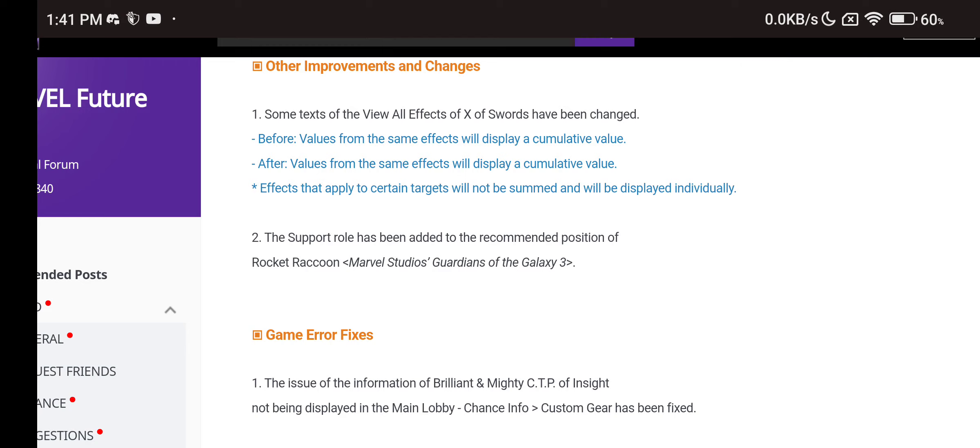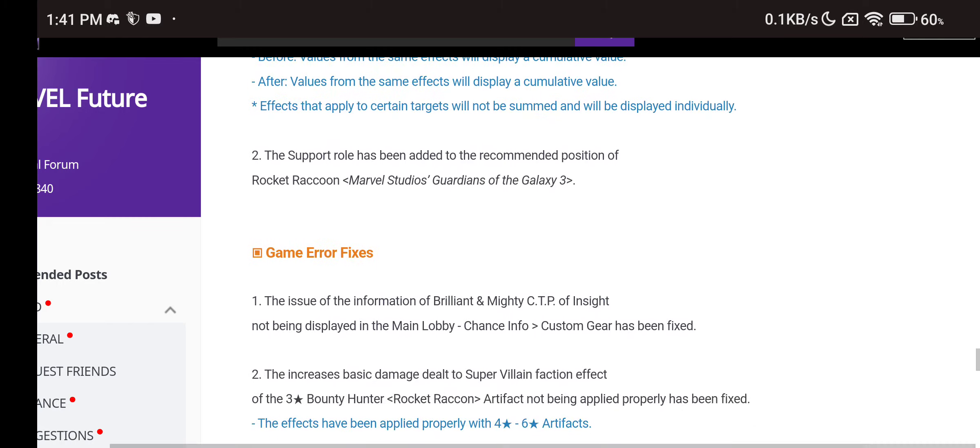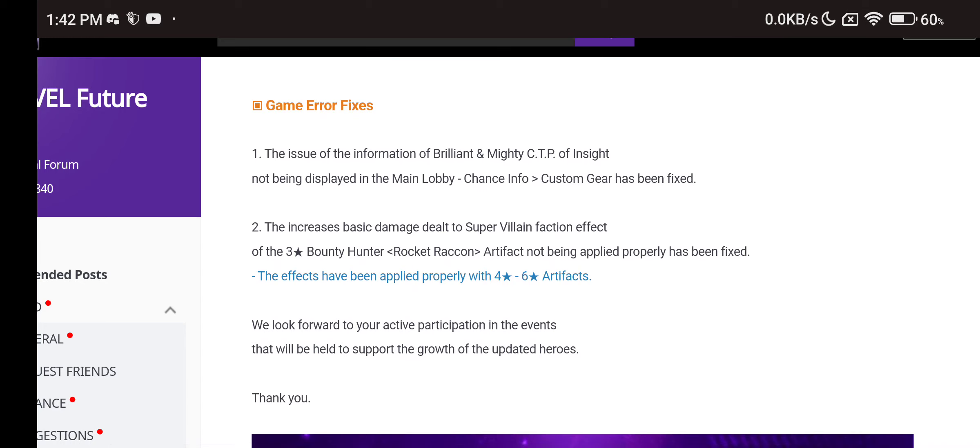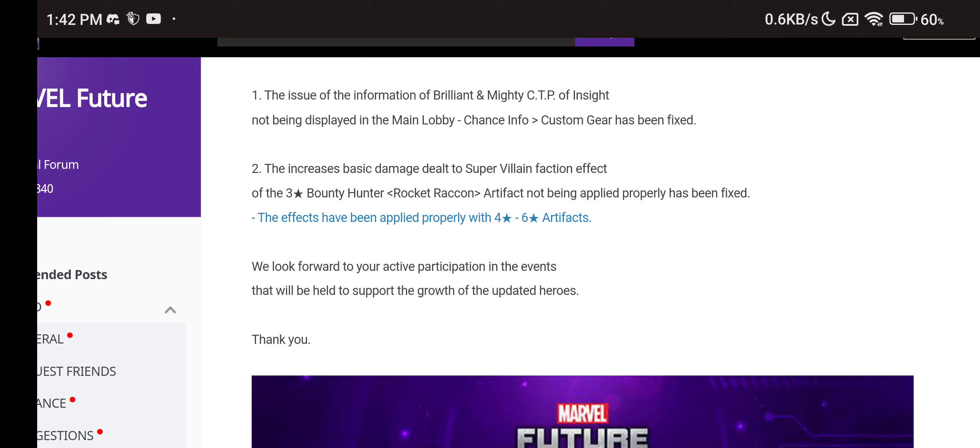The support role has been added to the recommendation position of Rocket Raccoon — that's a good thing, because when you searched Rocket for support it wasn't showing. Game bug fixes include: the brilliant and mighty CTP of Insight not being displayed in the main lobby chance info, and the increased basic damage dealt to supervillain faction effect of the 3-star bounty hunter Rocket Raccoon artifact not being applied properly — it now works correctly with 4 and 6-star artifacts. You need at least a 4-star artifact; 3-star still has issues.